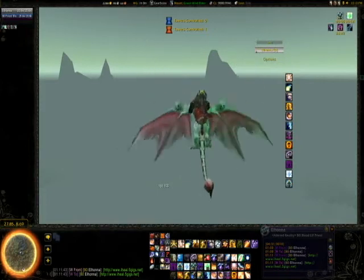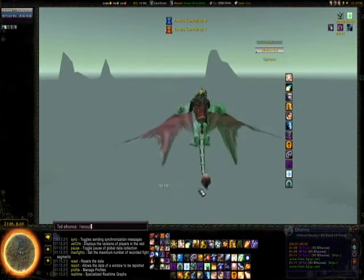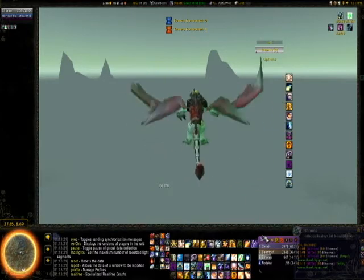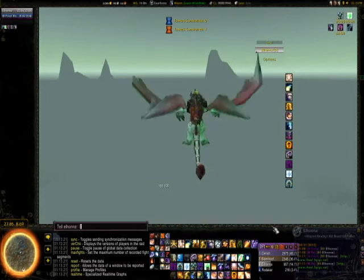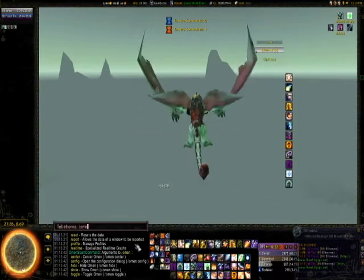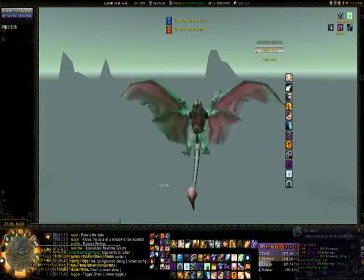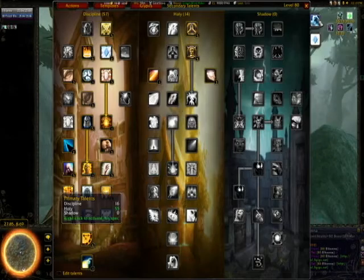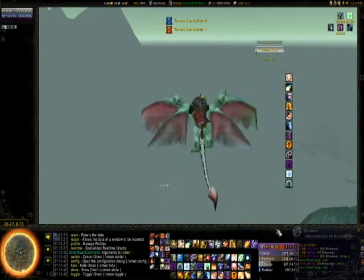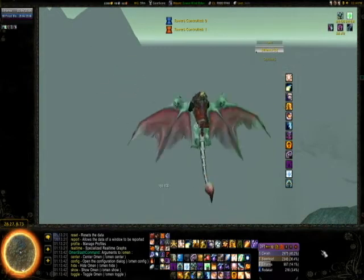The only thing I needed to show you for Recount is that I put it down in this spot here - that's where Recount goes. Omen will go right here. I don't really use Omen when I heal, and this character only heals. Basically, just play with Omen like I showed you guys earlier - it sits on top here, or you can put it right here because you only need it up for combat. You can set it so that the window disappears. So that's it for this section.